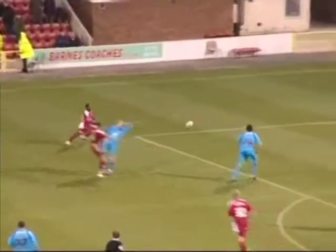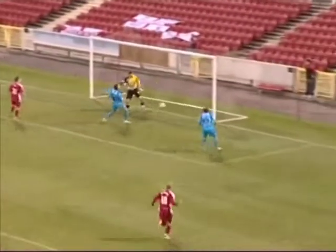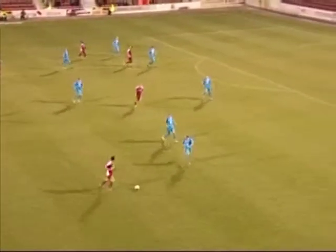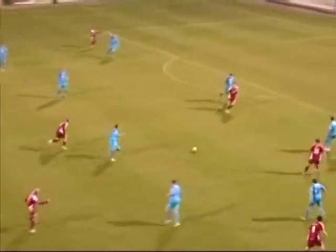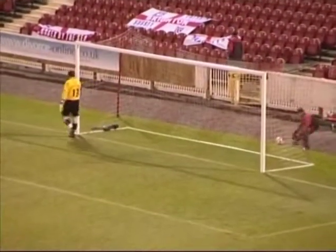Swindon come away with it. Chance to break down the right hand side now. Space opening up for McGovern. It's the long diagonal one, and it's headed down. And here's Timlin. Across the face of goal and away from danger. Here comes Swindon again. Threaded through and over the top from McGovern, but not too far over. It was a decent effort on the left boot.